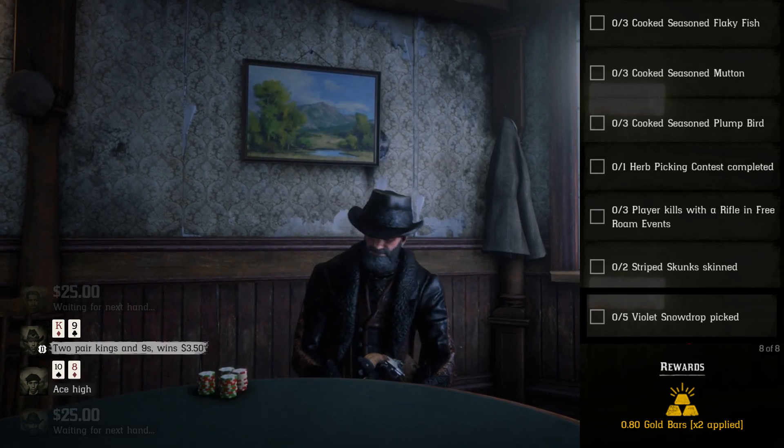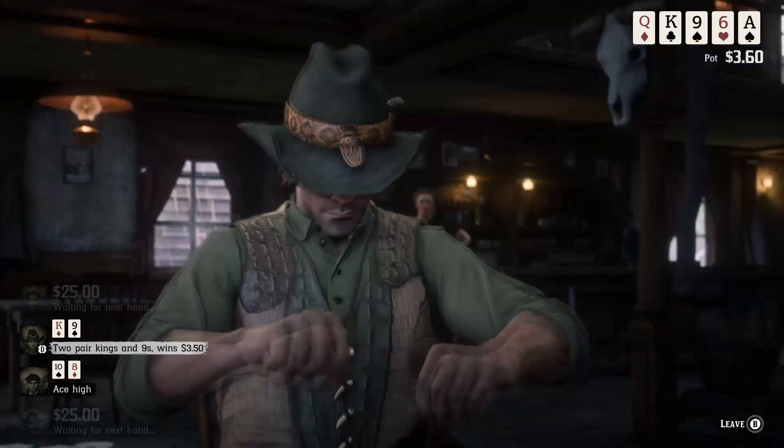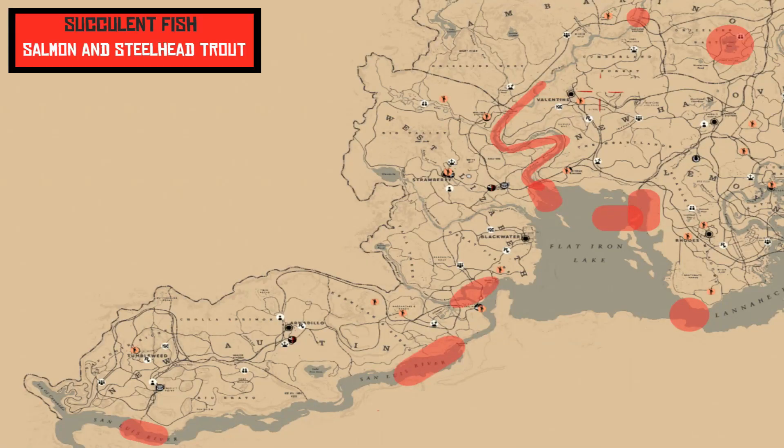Alright, let's get into it. We've got three cooked seasoned flaky fish here, and I've got a map for that one. I like to stick to the middle area — you've got the big main river in the middle of the map, and then there are some pickerels down in the still water pond right there. There's a dock you can fish off of over by Thieves' Landing. Make sure you're using corn and bread — that'll get your flaky fish.